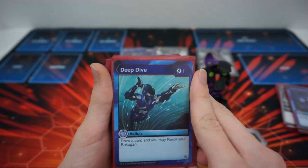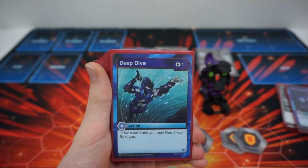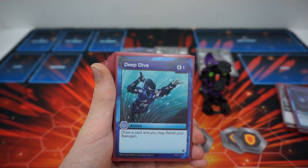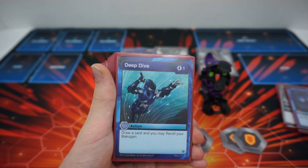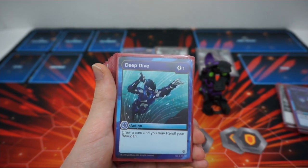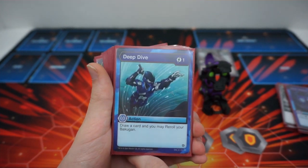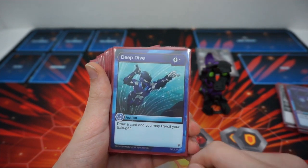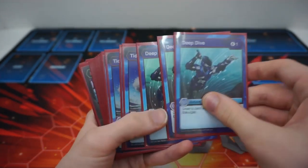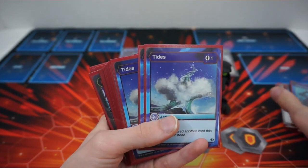We also play Deep Dive, one of the best re-rolls next to Quickfire and Super Fuel. One cost, draw a card, and you may re-roll your Bakugan. It does two effects that are each worth one energy on their own, in one card for only one energy. Drawing a card is amazing — you're trying to dig for your Evos, or dig for Dark Fortune so you can search the Evos. Being able to re-roll on top of that is just amazing.